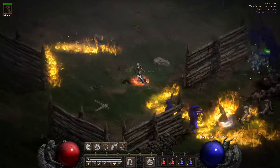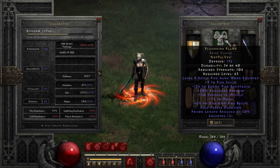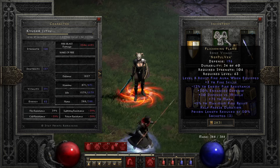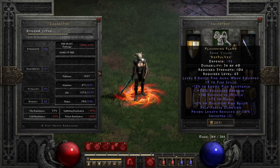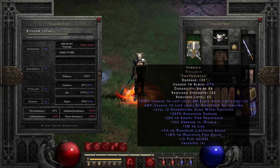One of the newer runewords called Flickering Flame — really, really cool. You can do a lot of builds with this now. It just fits the build perfectly: fire skills, fire pierce, and a nice fire resist aura. Not too bad — I'd say it's the better Phoenix.